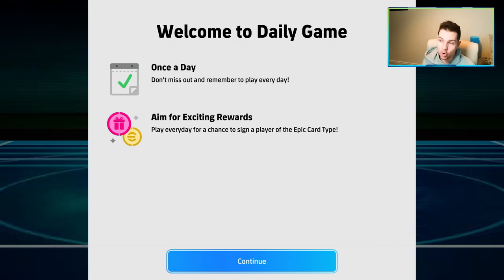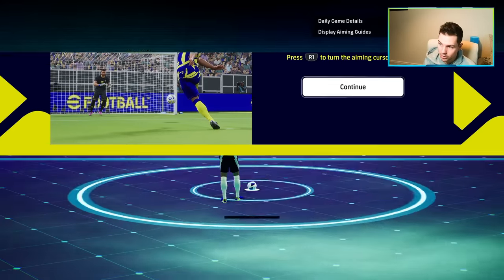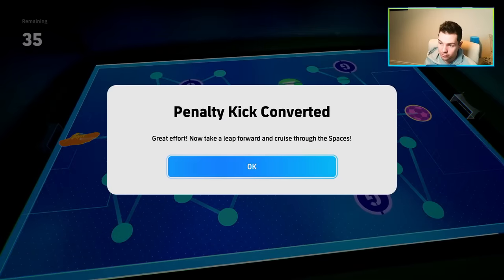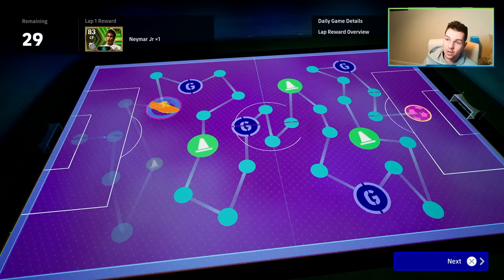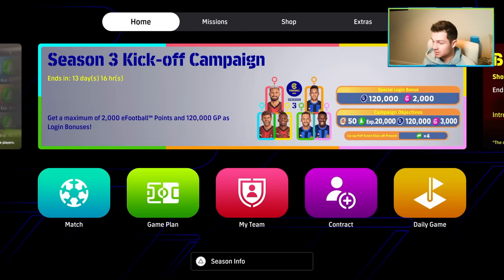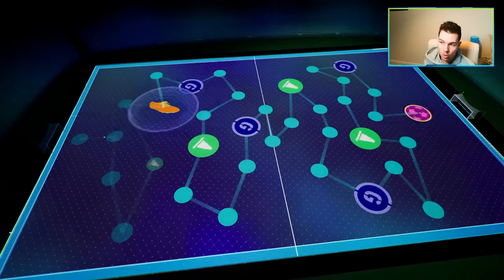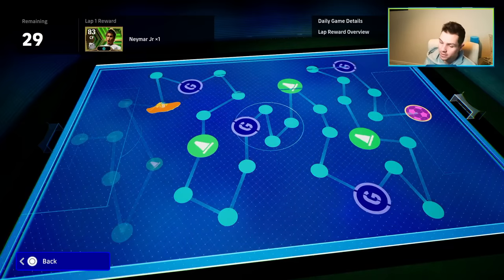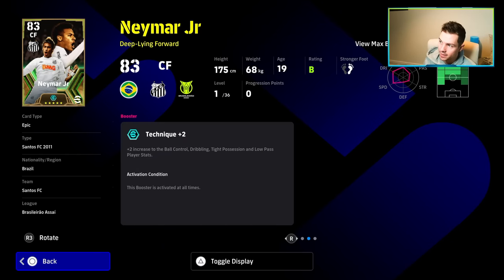It says 'Welcome to Daily Game — don't miss out, remember to play every day, aim for exciting rewards. Play every day for a chance to sign a player of the epic card type.' All you have to do is take a penalty — you can aim and just pop it into the back of the net using Motang. Penalty converted — you then take a lead forward and cruise through spaces. I'm going to get 30 spaces, items added to inbox. You're going to get a free Neymar if you get to the end. It'll probably be 30 days. Instead of just spinning for nothing and getting free players, why not introduce a mechanic like this? Lap one gives you Neymar Jr.